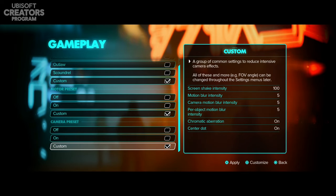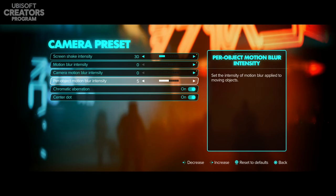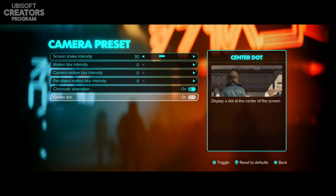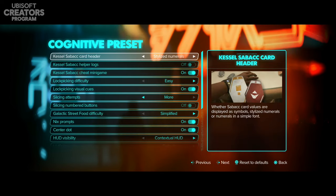Camera presets also have a custom option. Screen shake intensity I'm going to turn down quite a bit. Motion blur intensity I'm turning off, and camera motion blur intensity I'm also turning off — I cannot deal with motion blur and I know a lot of people feel similarly. You've also got chromatic aberration, and a center dot which I have turned on because it helps with finding the middle of the screen and also helps with motion sickness.